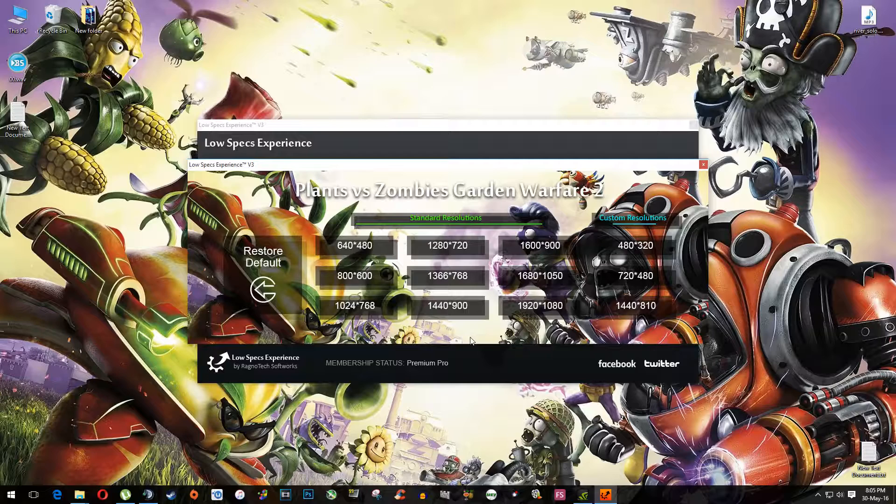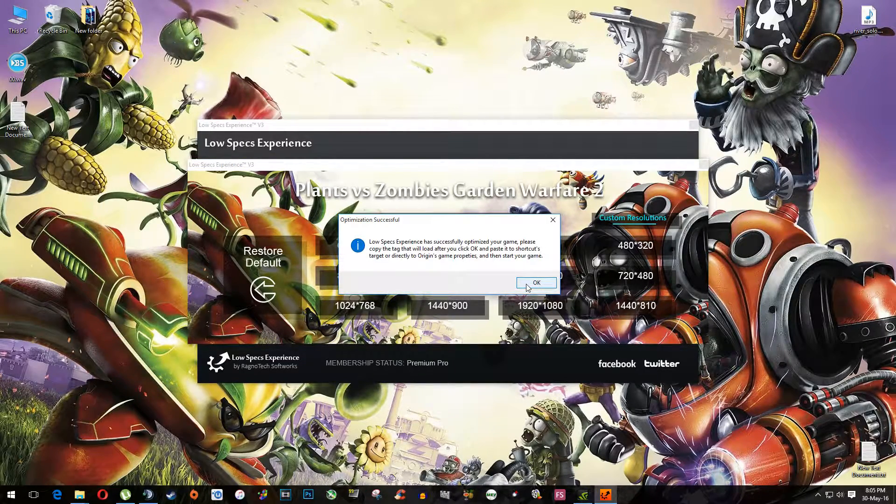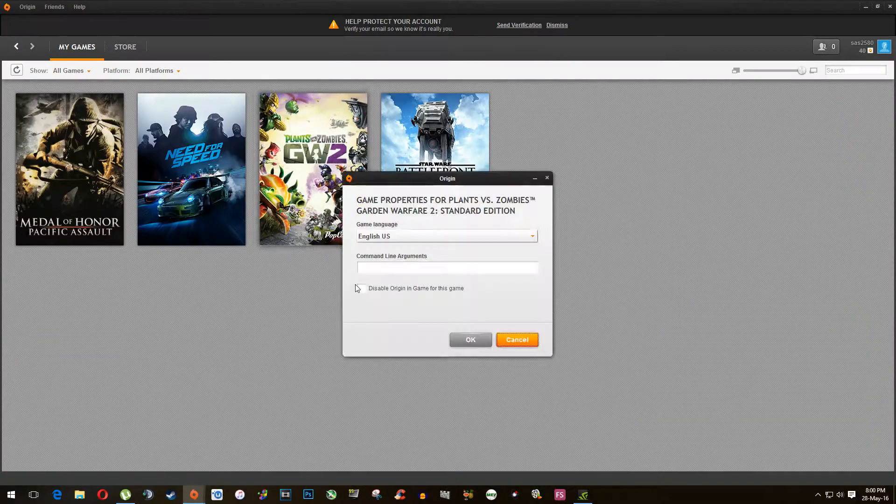Now all you need to do is simply select the resolution you want to run your game on. For example, I will select 800x600. Don't forget to copy the tag inside the text document — same as the Need for Speed reboot video — and paste it to your game properties inside Origin or on your game shortcut Target. It's very simple.